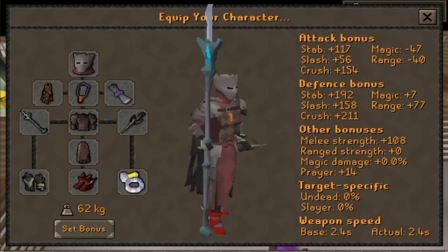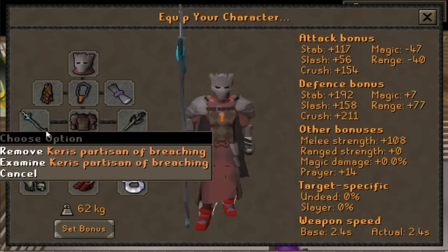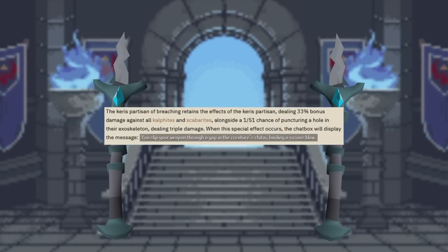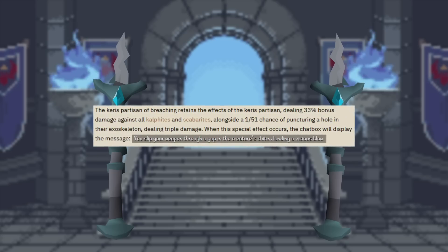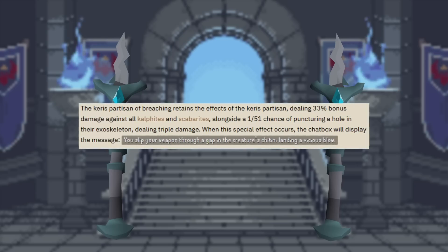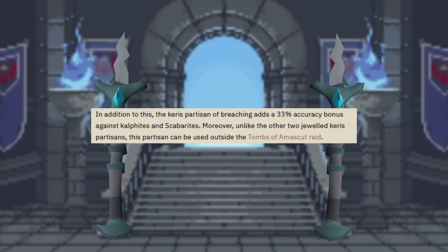This is going to be my setup for KQ, though I do plan on making some big changes later and getting a really big upgrade for my account. I gotta make some more money on the side first, but for now I'll be doing a melee range switch with the Keris Partisan of Breaching. The Keris Partisan gives 33% bonus damage against all Calphites and Scarabites, which works for the Calphite Queen, and also has a passive effect with a 1 in 51 chance to deal triple damage. So if I hit a 50 and it activates, I then hit a 150. Once you add the Breaching Jewel from TOA, that also gives a 33% accuracy bonus against Calphites as well.